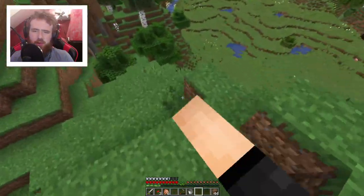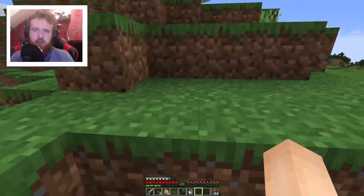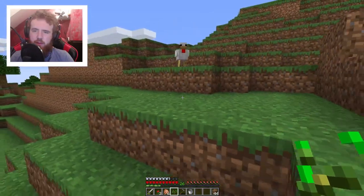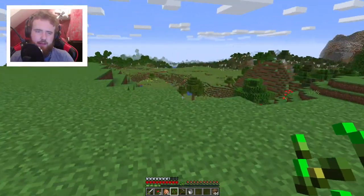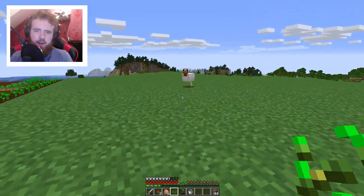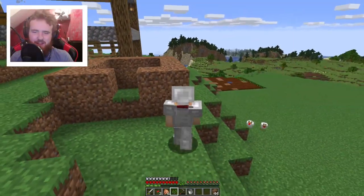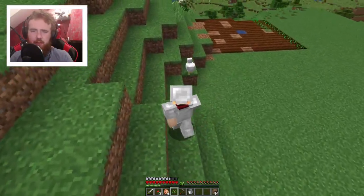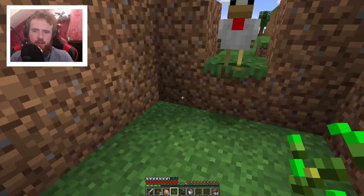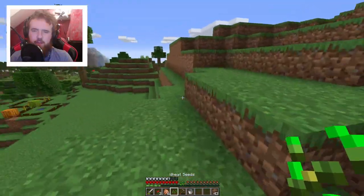There we go - got one! Alright, where's the chicken? There he is. Hello chicken, come on. Should we go and grab your buddy over there before I put you both in the enclosure? Yeah, come on - get in the cage. And there we go, I got two chickens! I only got one piece of seed so I can't make them reproduce yet - I need more seeds, I need one more.